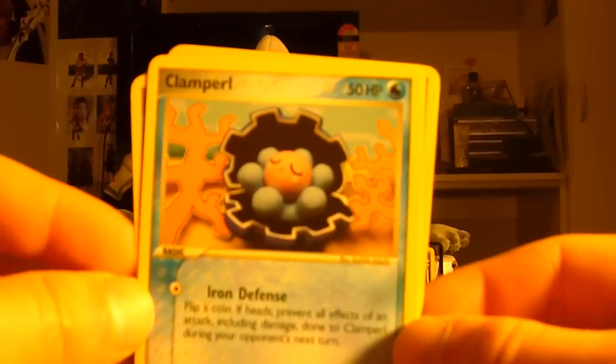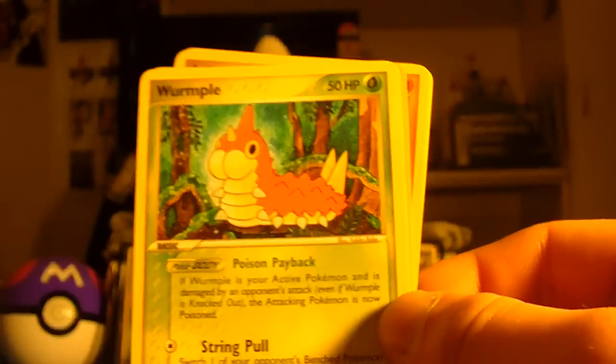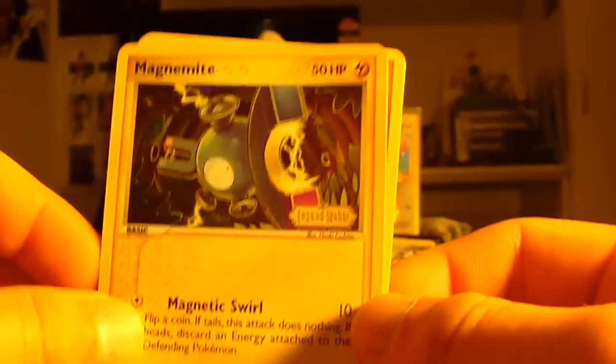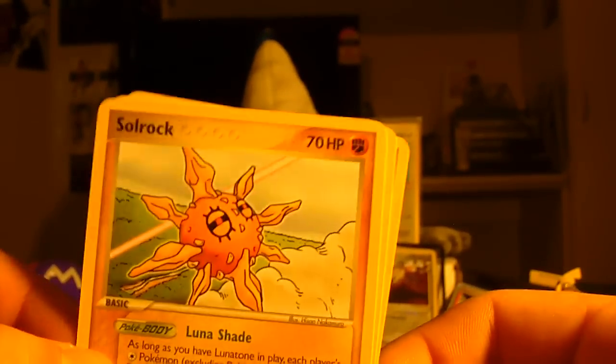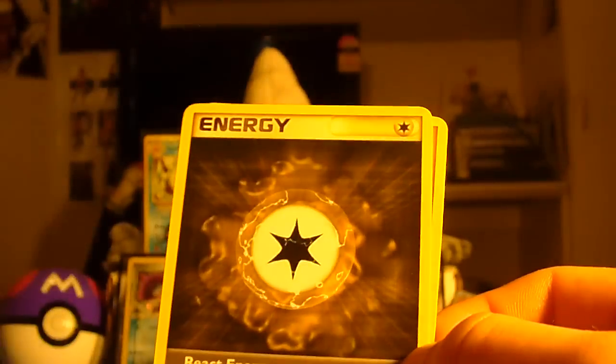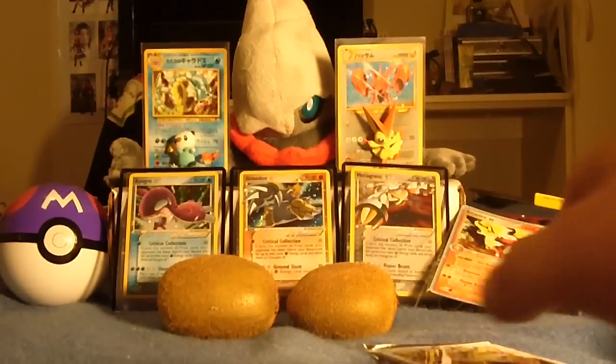Here we have a Clampurl, Grimer, Trapinch, Whelmer, Wyrm Pro, Reverse Holo Magnemite looking fly, and Solrock — man, this is epic. I love these artworks compared to the ones we get today. A Graveler, React Energy over there, and yeah, let's keep this opening going.